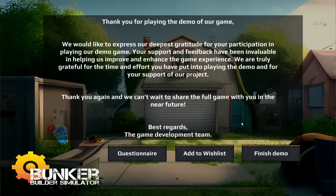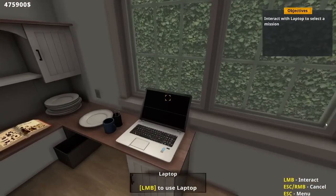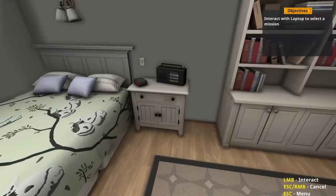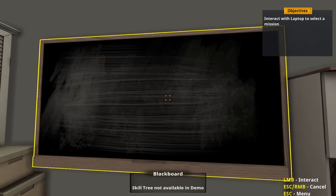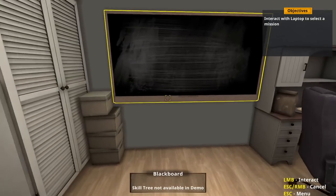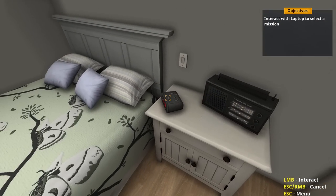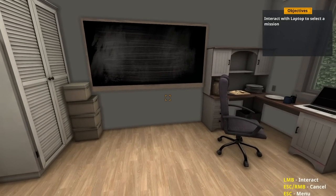Maybe we'll do the questionnaire together — actually the questionnaire is outside of the game so we can't. Finish the demo — that's all I can do. Friends request — easy. Pretty short demo, but I'm really interested in this game. I'm going to add it to my wish list. If you guys are going to add it to your wish list, please let me know in the comments. If you enjoyed the video, please remember to uncage that like button. If you're new here, please subscribe for more daily videos. Thank you very much for watching — I'll see you next time, and until then, take it easy.